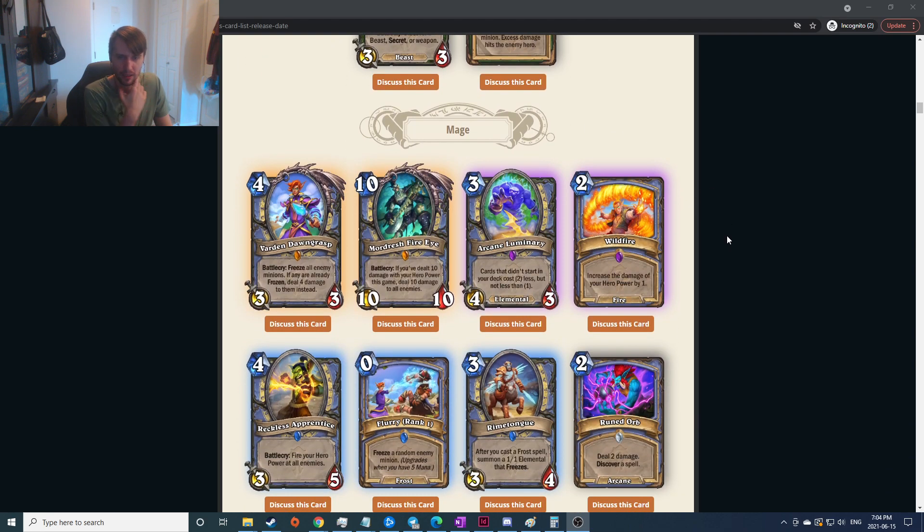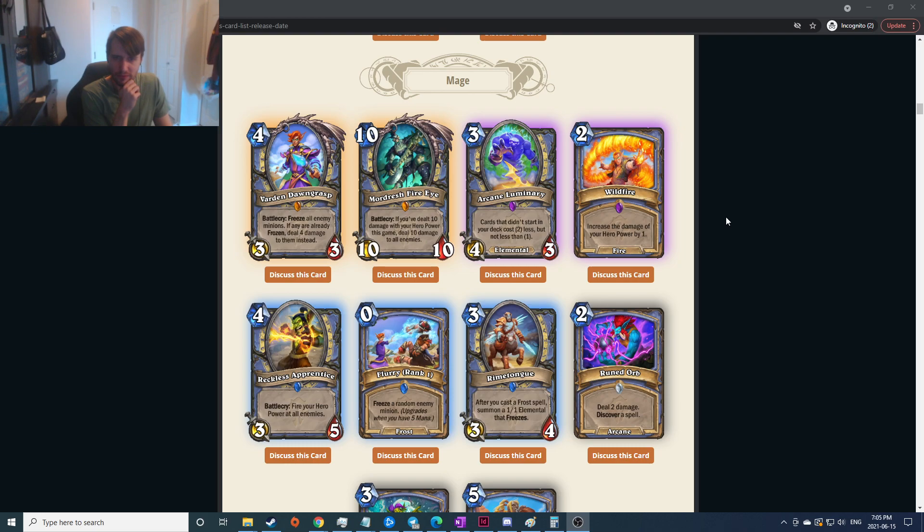Alright, Mage. Varden Dawngrasp: freeze all enemy minions, if any are already frozen deal four damage to them instead. I don't know how much freeziness there is — obviously that would be very strong. Even the battlecry plays Frost Nova, which is pretty good. I just don't know if the four damage effect is reliable. Feels pretty good though. Battlecry: if you've dealt 10 damage with your hero power this game, deal 10 damage to all enemies — seems really hard to do.